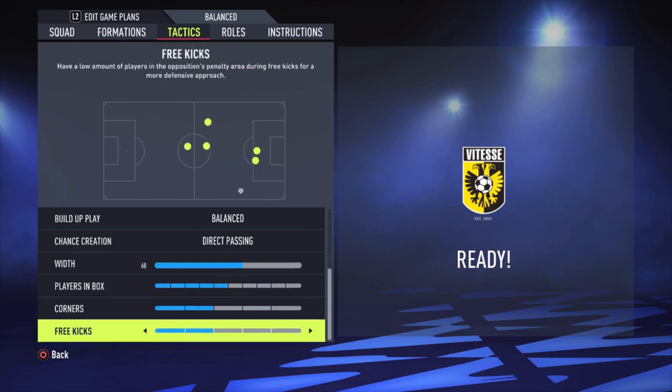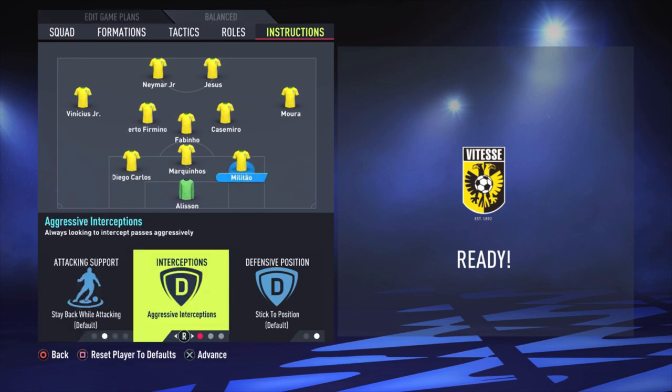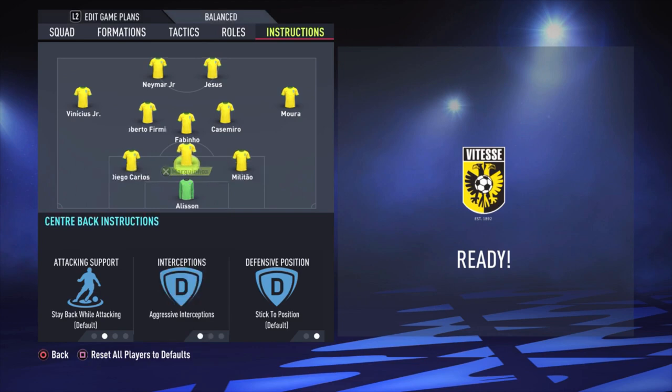Chance creation is set to Direct Passing. Width is 60, players in the box is five bars, corners and free kicks are both two bars. For instructions, all players have Aggressive Interceptions. I mention this in videos a lot — for my feeling the players win the ball back much more easily. They are aggressive on the ball without making many fouls, so you don't concede many free kicks, but they react quicker and tackle more aggressively.